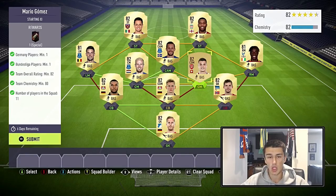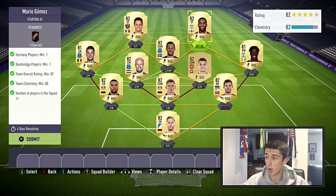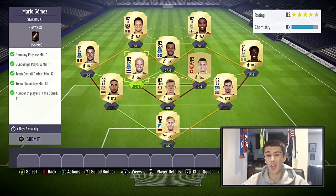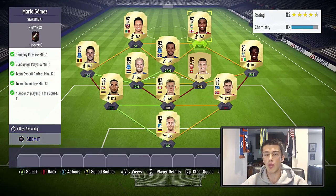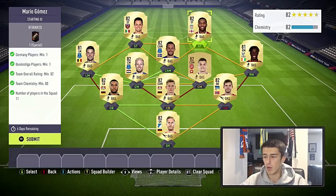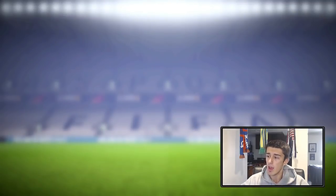If you wanted to swap Sturridge for an 81-rated player, you'd have to add an 83-rated elsewhere. Remember, you don't have to use the exact same players I do. Since all players in this squad building challenge guide are gold and common on the market, even if this video gets a lot of views the prices wouldn't go up much. You can use this as a template and find your own players if you think you can do it cheaper. Let's go ahead and submit that squad for Mario Gomez.